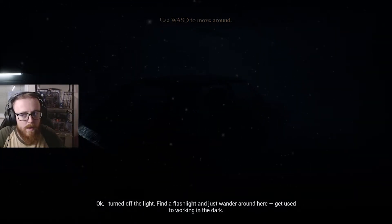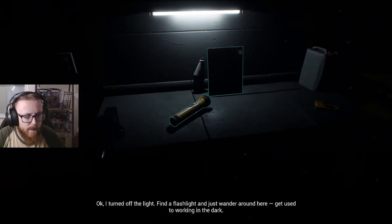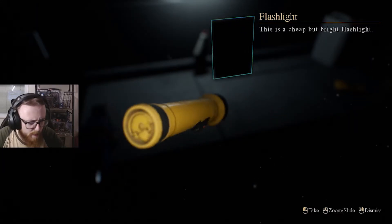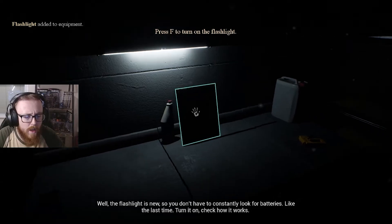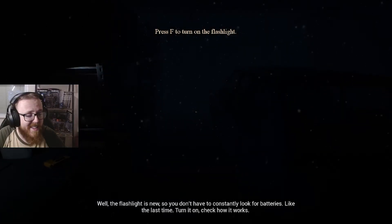Oh okay, I turned off the light. Find a flashlight and just wander around here. Get used to working in the dark. We can observe objects that we pick up. Left click to take. Zoom in and out. Dismiss. Okay, we'll take the torch. Well, the flashlight is new, so you don't have to constantly look for batteries, like last time.